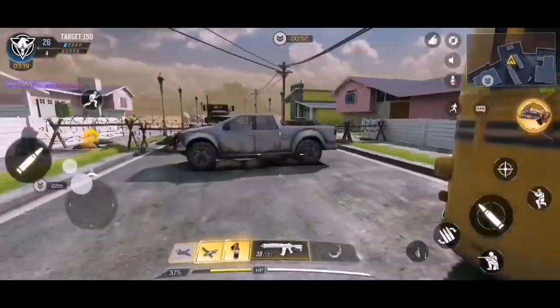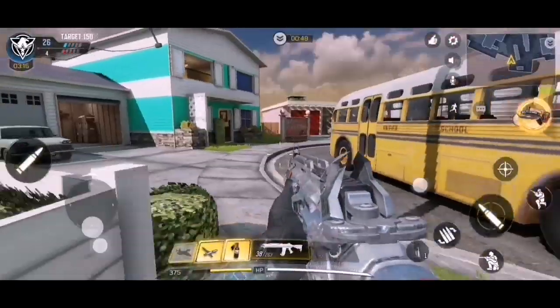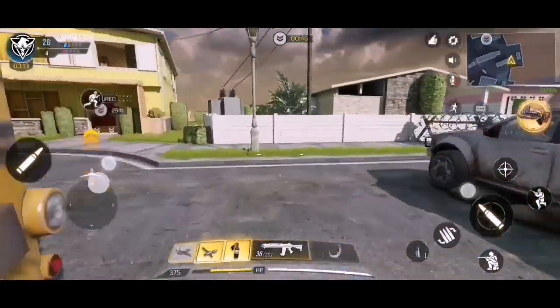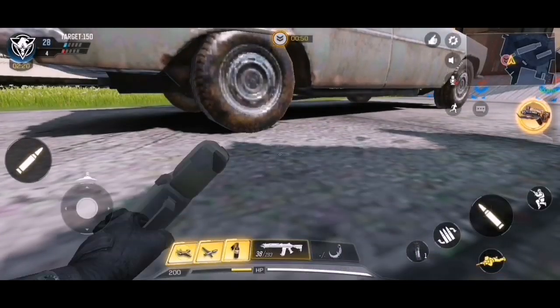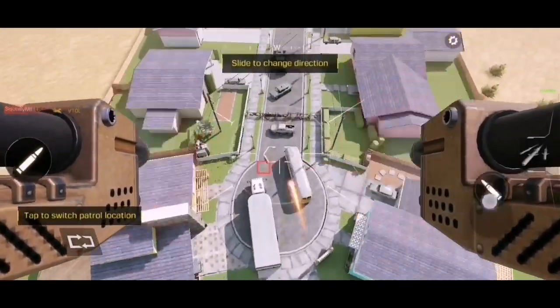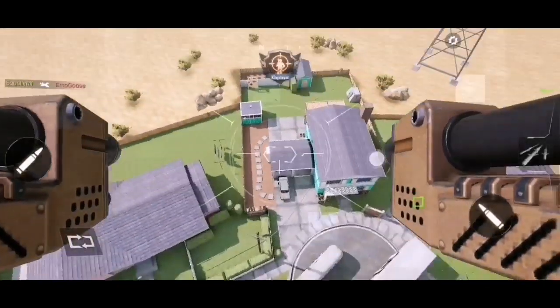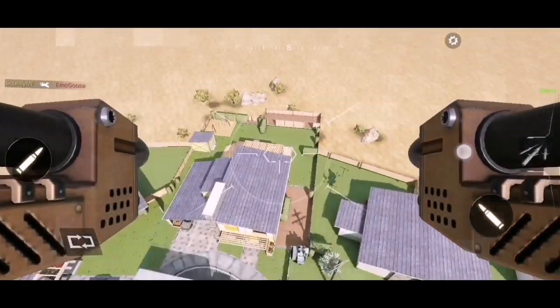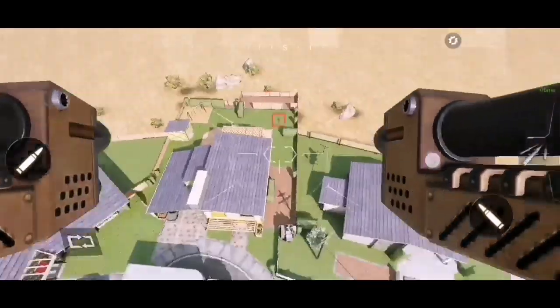Once you have the VTOL, I recommend waiting for the hardpoint location to reset. When the new location goes, run up to it, lie down there, and then open up your VTOL to go up into the sky. Keep in mind you have to be on the hardpoint objective — you have to be lying inside that square where all the triangles are.